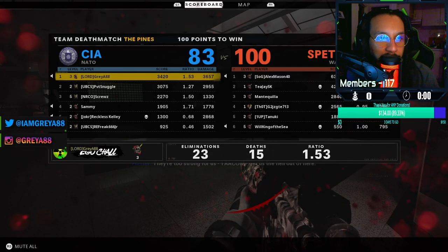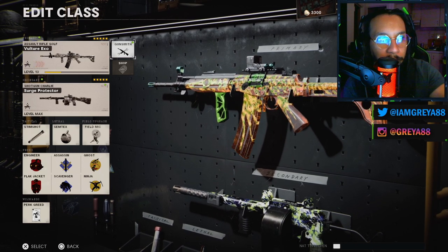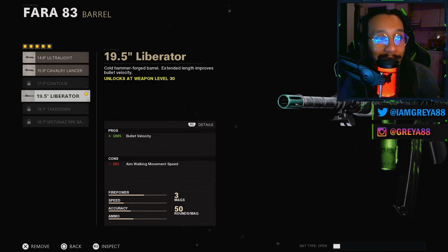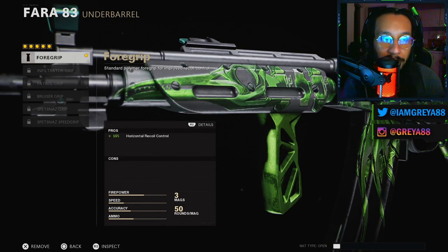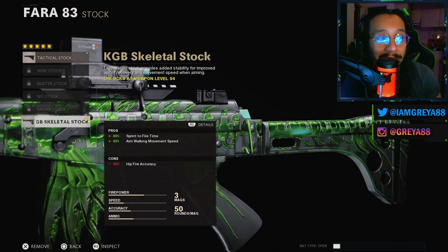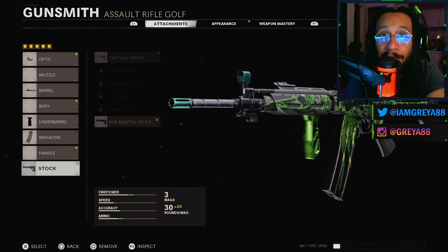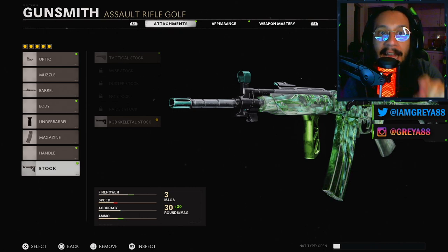A little 23-kill game there, but my teammates were just not on it. Alright, ladies and gentlemen — the Vulture Exo, the brand new blueprint tier 95 for the Fara 83. On this specific blueprint, the optic is the Hawksmoor optic. The barrel is the 19.5 Liberator — 100% bullet velocity, negative 20% aim walking movement speed. The underbarrel is the Foregrip — 50% horizontal recoil control. The magazine is the Spetsnaz 50-round magazine. The stock is the KGB Skeletal Stock — 30% sprint-to-fire speed, 40% aim walking movement speed, negative 30% to hip fire accuracy. Even if you change all attachments, you still get the reactive camo on the body of the gun, just not on the specific attachments.